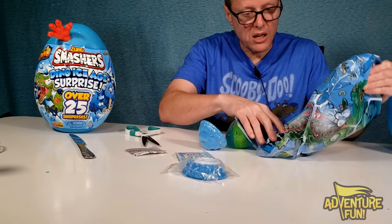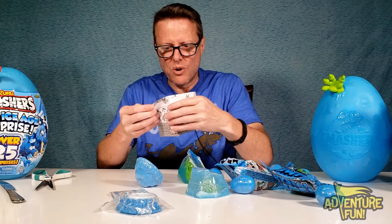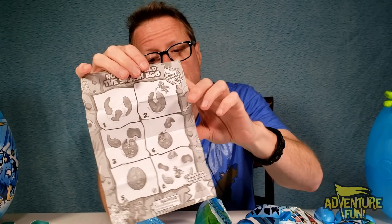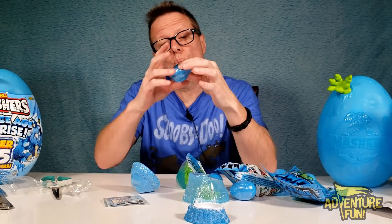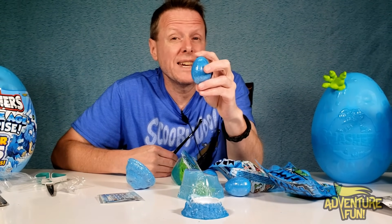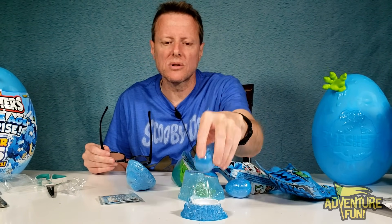We've got a rebuilder egg and a collector's guide — wow, that's a lot of stuff! The collector's guide starts in black and white, showing what we're building: a T-Rex. It also shows how to put the mini eggs back together using the volcano cup rebuilder. Once you crack them open and they break, you put the pieces in the cup to rebuild. You could even put candy or money inside for Easter — an egg that keeps on giving!